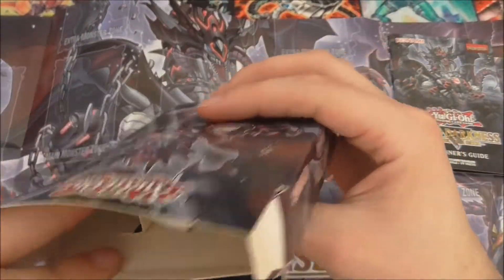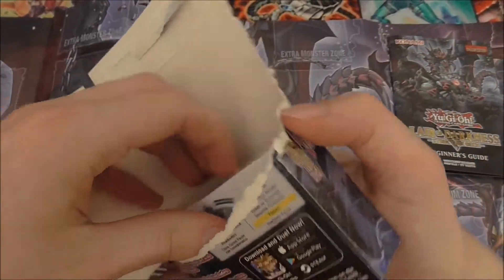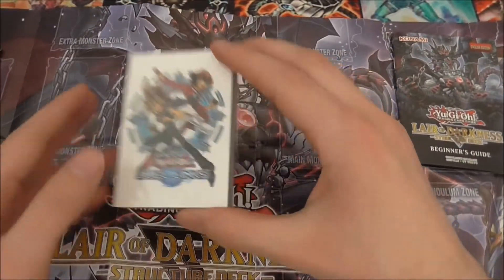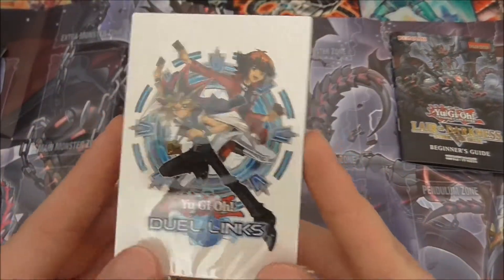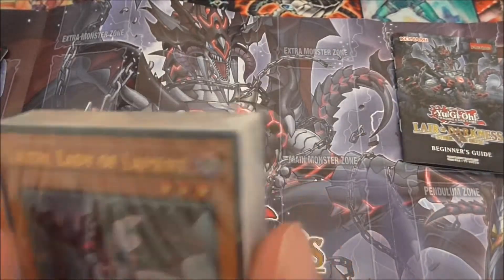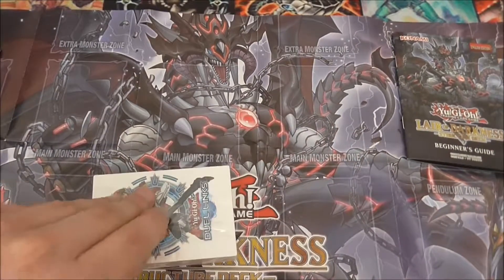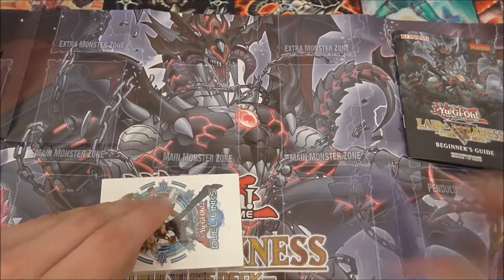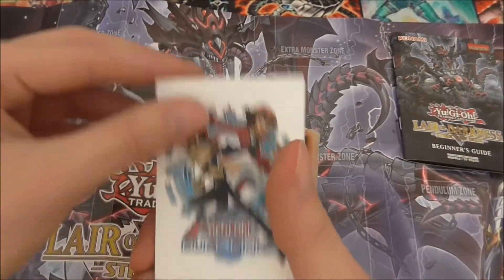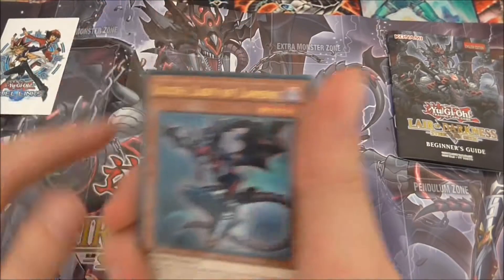Now for the deck itself — the problem with these is that I always need to destroy the packaging to get the deck out. They're buried right at the back. Each deck now comes with a Duel Links advertisement. They should really make those in sleeves — I think that'd be quite nice. It's backwards, okay, let's get to the back — yeah, just some Duel Links advertisement.